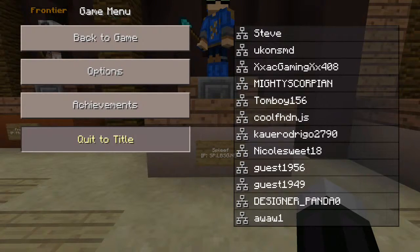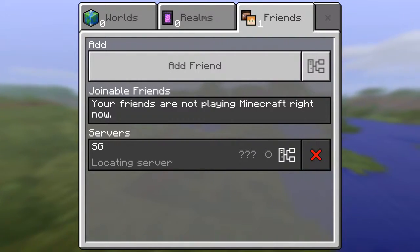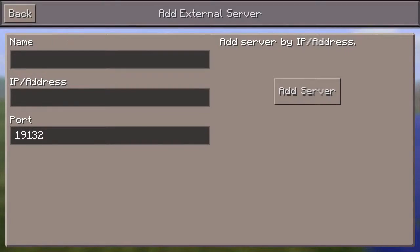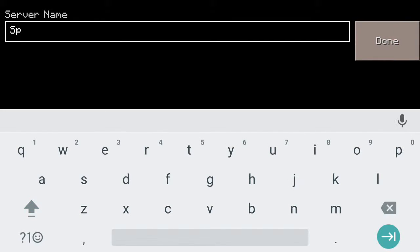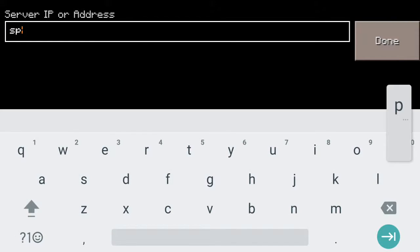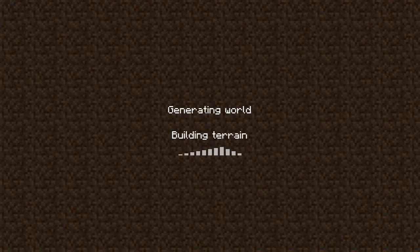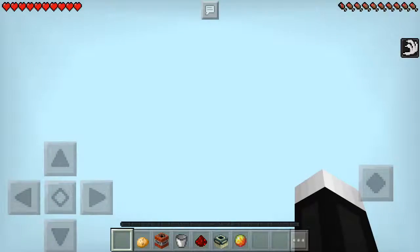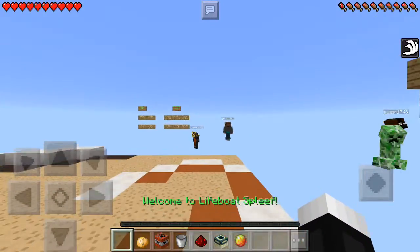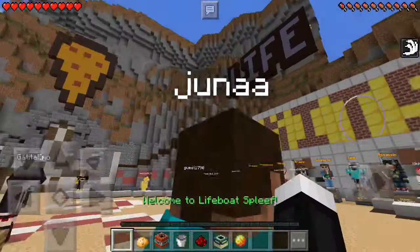Then go to Quit to Title, and you want to go to Friends, press that. Same thing — add the friend button to the right, click that. You can name it whatever you want. I'm going to name it 'sp' as in spleef, and then type in sp.LBSG.net, and then click on Server. That will be the game you go to play. You'll be in — see, this is the spleef server. Here it is.